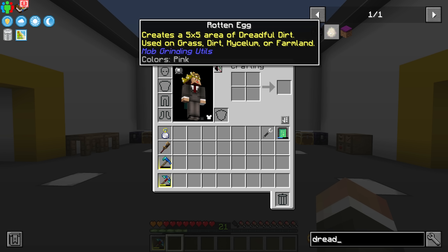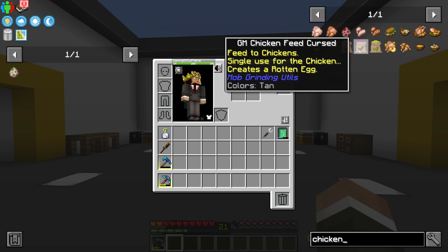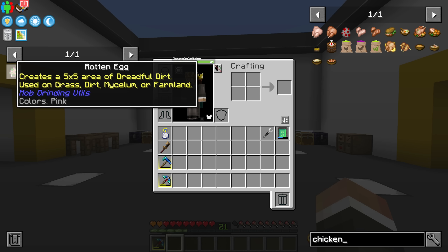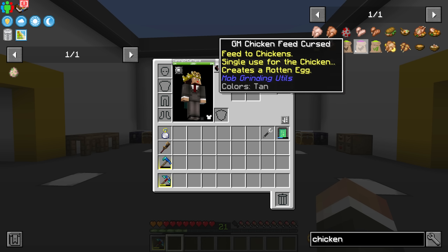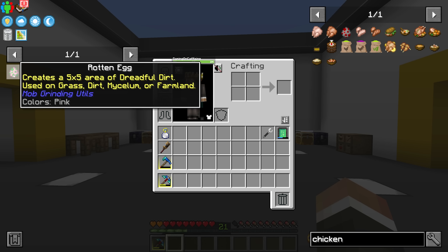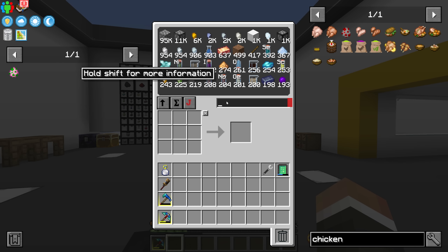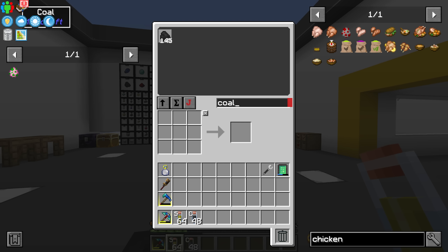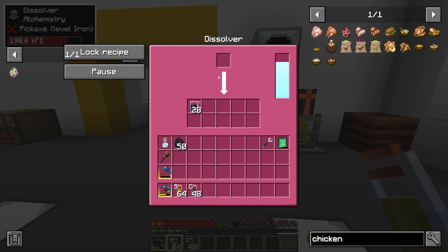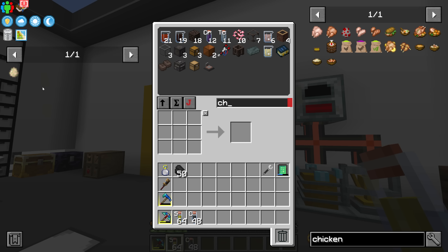Once you have dreadful dirt down it will spawn significantly more mobs than normal. To get it, you have to right-click a rotten egg onto a five-by-five area of dirt. Normally you do this by getting the GM Chicken Feed Cursed and feeding that to a chicken to produce the rotten egg, but in this pack that recipe is disabled. Thankfully we can craft the rotten egg using 64 sulfur, 64 carbon, 64 chlorine, and one regular egg. Sulfur we have, carbon we've got a ton of, and we can make more using coal. For chlorine, we can break down nickel chloride, which we get from cactus green.